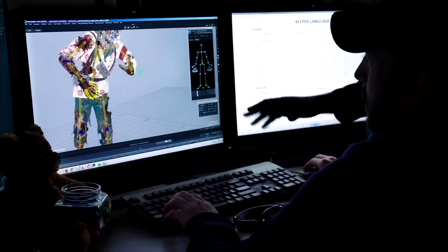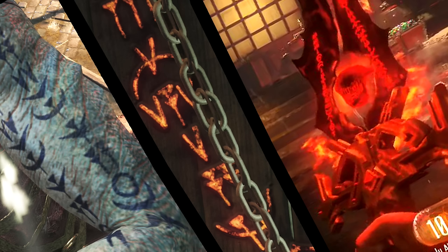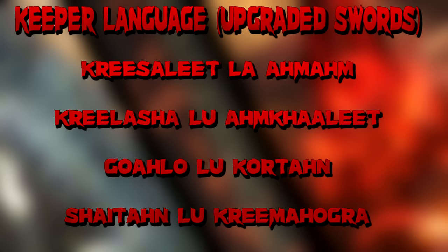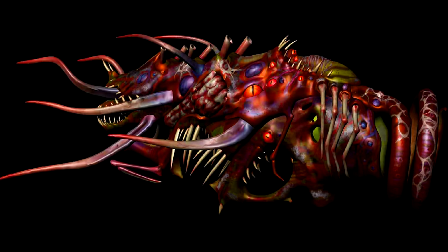I also wanted to show you guys that I think there are two different languages going on here — Apothicon language and Keeper language. Treyarch showed us translations for some of the Apothicon language, but another screenshot showed Keeper language without any translations, just indicating it's a thing. I think this Keeper language is what you see on the keeper's arms like tattoos, on the front of the breakable crates that hold the statues, on the upgraded red keeper sword, and on the chain traps where you pull the margwa hearts. The names of the upgraded keeper swords look very different in style and sound really different from the Apothicon language.